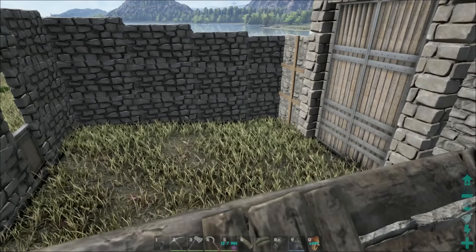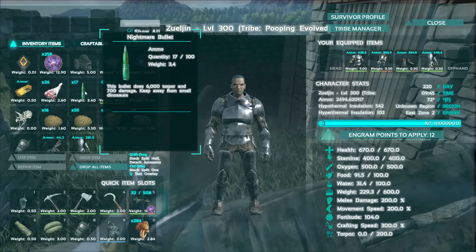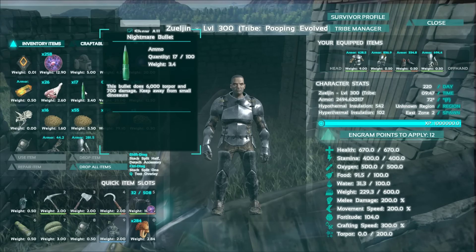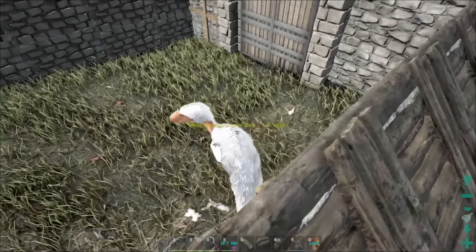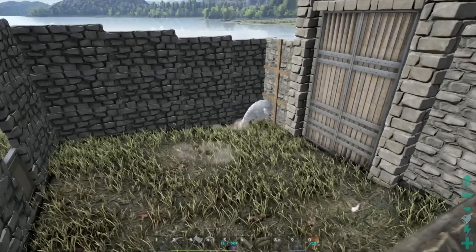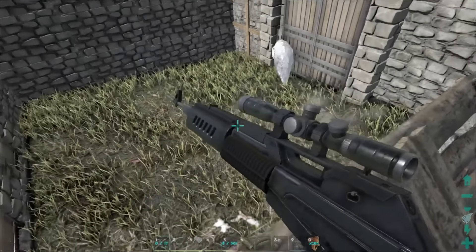I also found something else — a dream machine. It shoots things called nightmare bullets. Some of the other guys are using these and they do 700 damage and 6,000 torpor. I'm very much hoping I can knock this terror bird out with only a few of these. All right, let's get ready — I cannot miss with this thing.